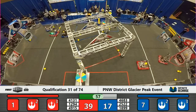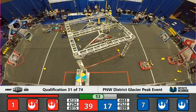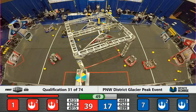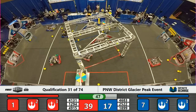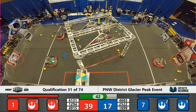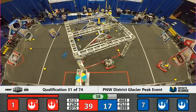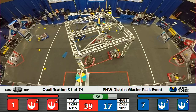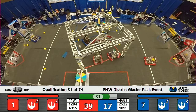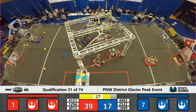The Red Alliance is just one power cell shy of activating stage one of their shield generator, and it looks like 12-9-4 might pull that off. A power cell goes up over the border of the field on behalf of 25-22. Just 10 seconds until end game — Saints Robotics in blue bumpers are already parked underneath the shield generator, waiting for an opportunity to hang.